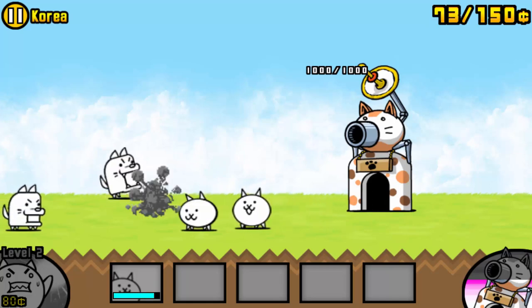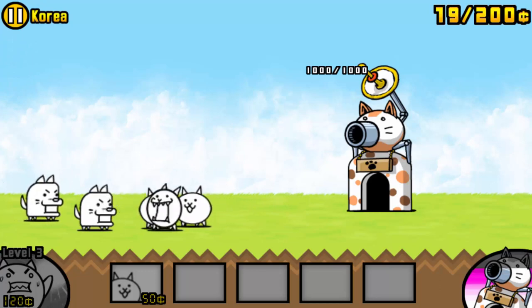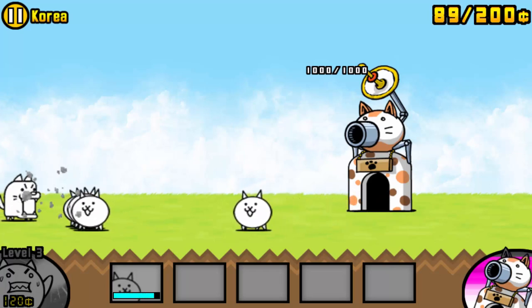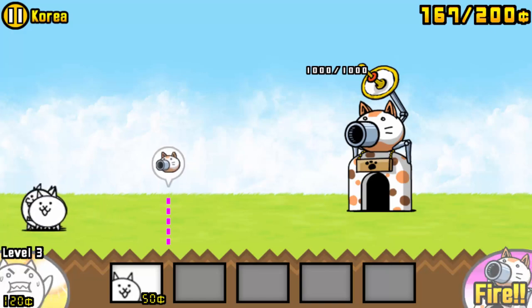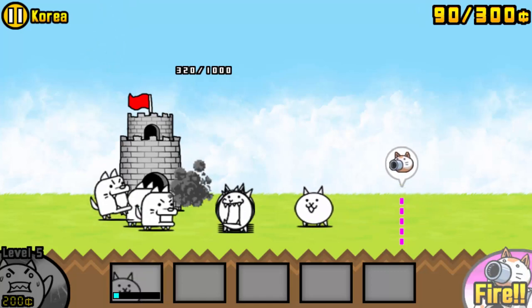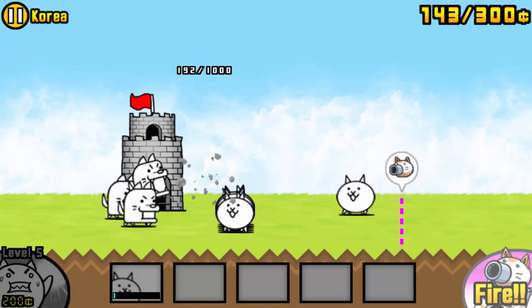Uh-oh. Come on, cats! Go! They're so cute! Those must be dogs — those darn dogs. I wonder if this is like a super attack — the laser that's charging up at the bottom. I bet it is. And I bet all these other open spaces are for other cats that you can get eventually. Fire the cannon! An icon appears when the cannon is ready to fire — lure the enemies into the firing range and then fire. Sweet. I don't think we really need it because look how the cats are taking over the dogs, or whatever those are. It's hard to tell. Those dogs have really stubby legs though. Although the cats aren't really that much taller either. I wonder if there are super cats you can get in this game — like three times the size of a normal cat. That'd be pretty cool.